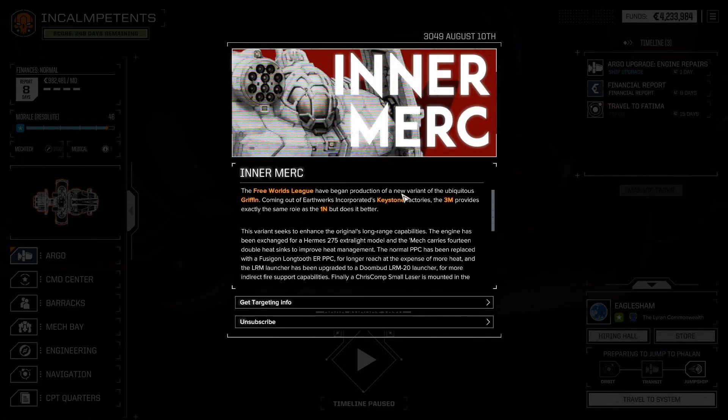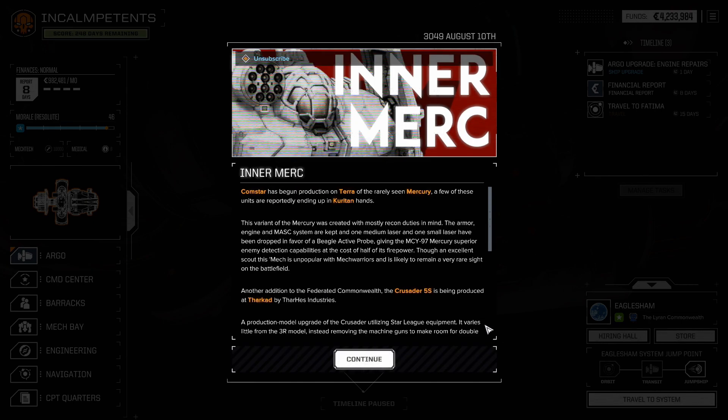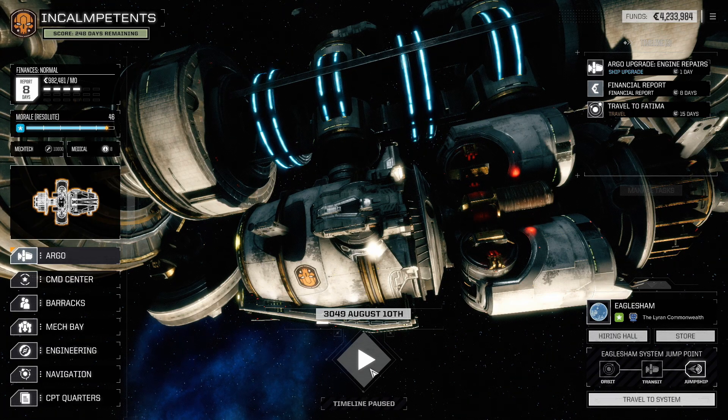The Free Worlds League have begun production of a new variant of the ubiquitous Griffin. The 3M provides exactly the same role as the 1N, but does it better because it has an XL engine. The normal PPC has been replaced with an ER PPC, and also double heatsinks. And the LRM launcher, which is an LRM-10 in the normal 1N, is now an LRM-20. I want one. Let's jump.